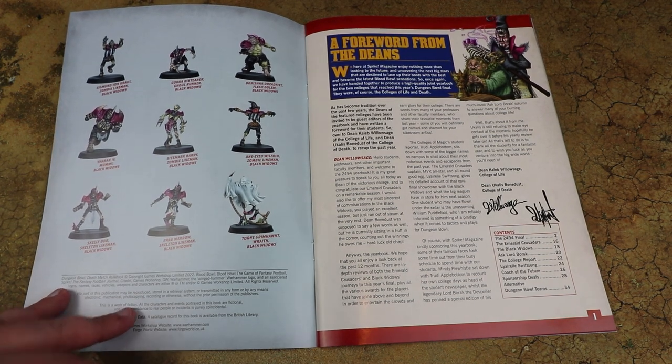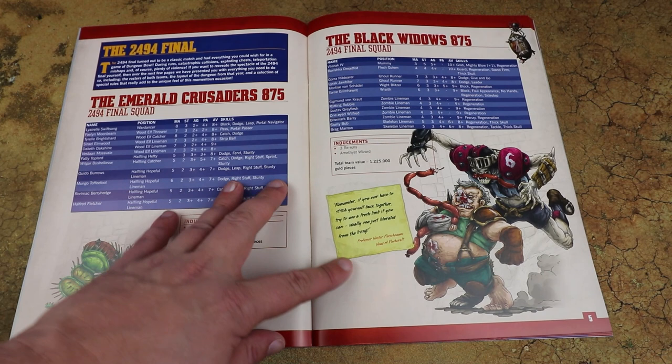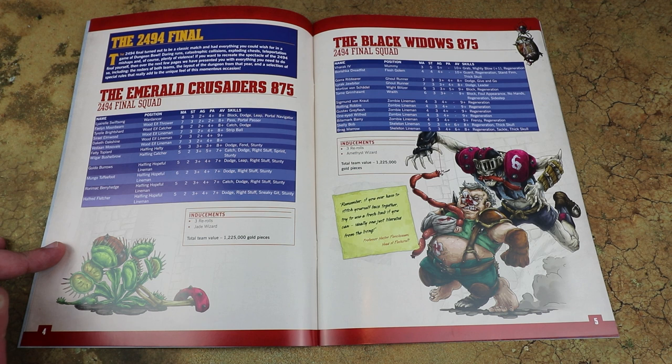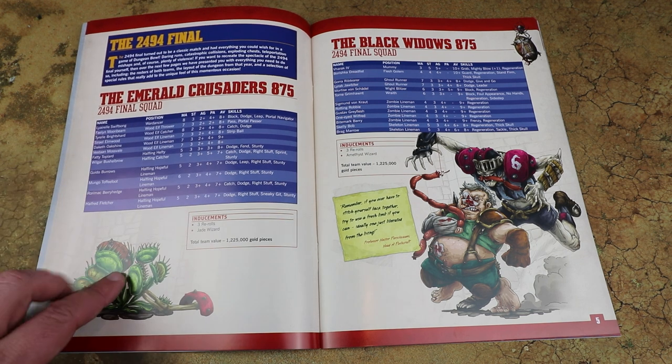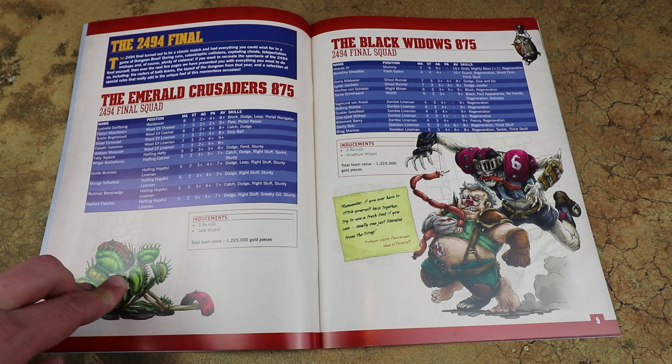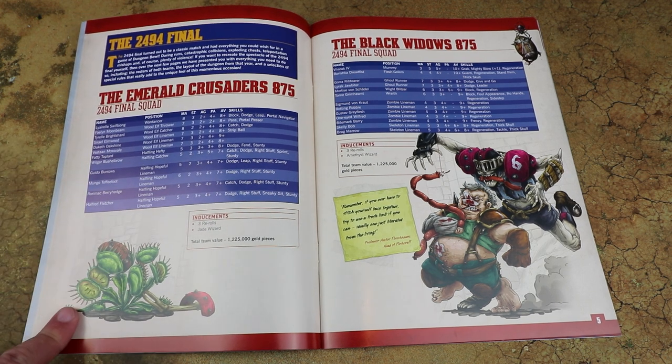There's a lot of tongue-in-cheek in-universe interviews throughout, but there's also gaming content. In particular we get the two teams that took part in the 2494 final — the Emerald Crusaders and the Black Widows — as pre-made teams using the plastic models in the box. Both are 1.2 million gold pieces, and you don't need any other models outside of those listed. They're pre-levelled up with stat increases and new skills.